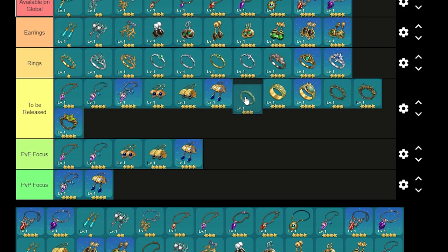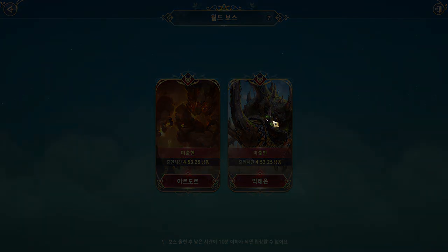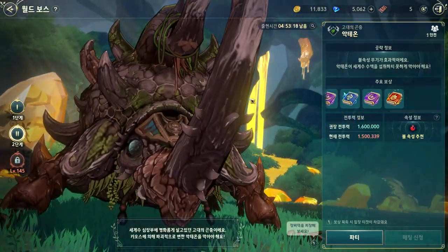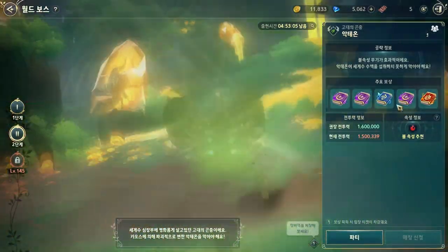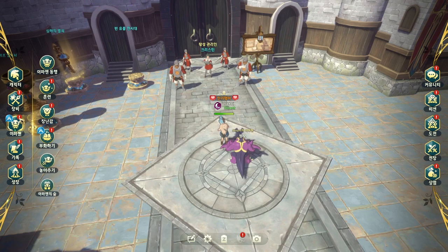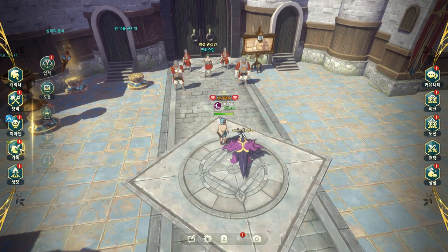The next ones are rings that drop from Acton, the world boss — the new world boss we got in the game. I made a video about it. I was lucky enough to get the ring. The skill books are the same as the Ardus. The most important is the ring itself, and since we have a copy, we can test and show the effect.